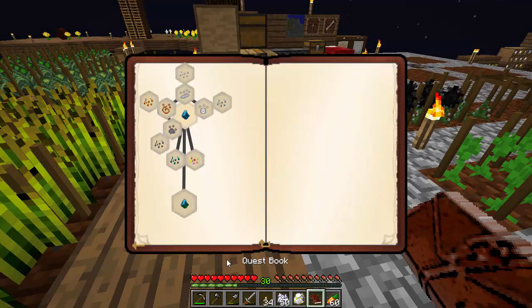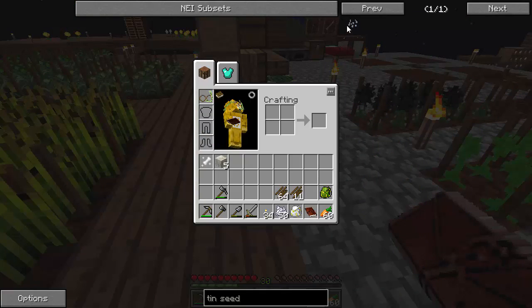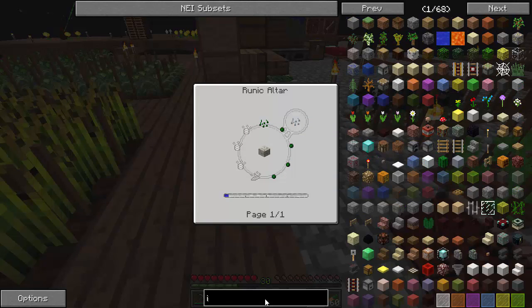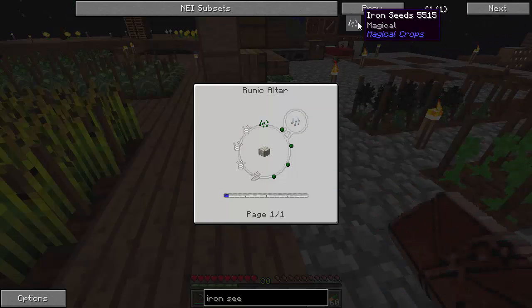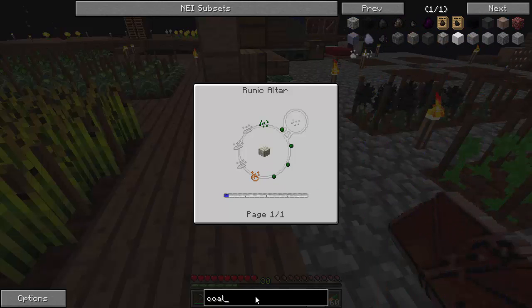But come to look at it — if you look at something like a tin seed, it takes three tin and an iron. Dang it — an iron seed takes three iron and a copper. And a coal seed, luckily, is just three coal and a charcoal. So that wasn't too bad.